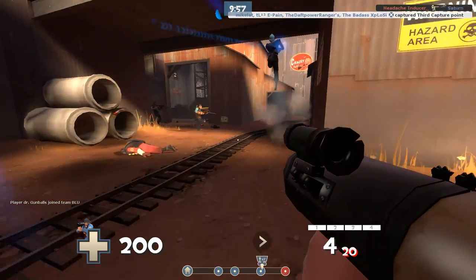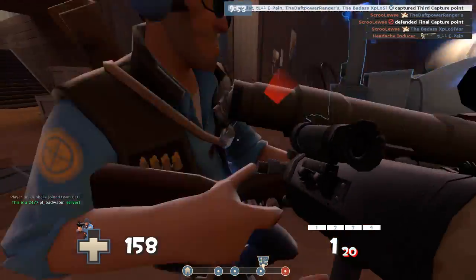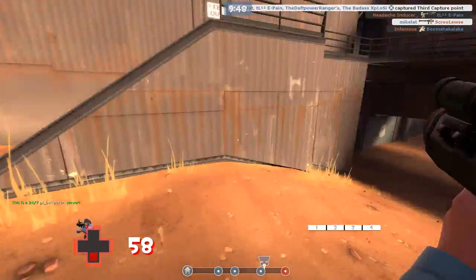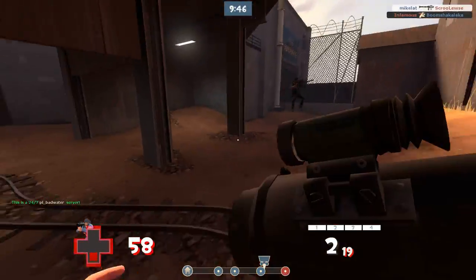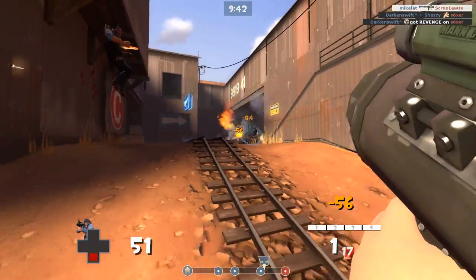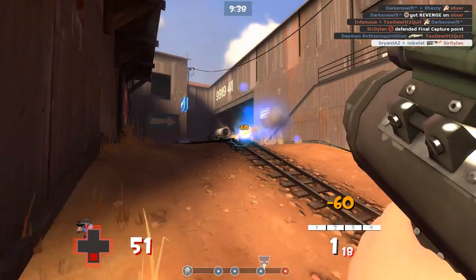Direct Hit — it makes a really satisfying ding noise whenever you mini-crit someone, when you get an aerial. That is my favorite part of the whole thing. And it's also very good against heavies because heavies move very slowly.